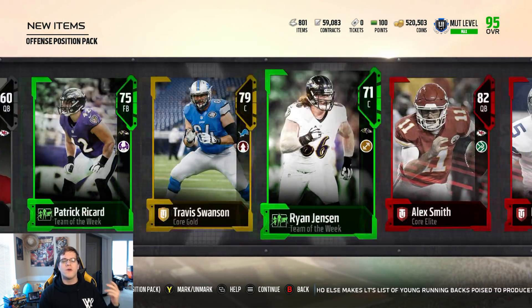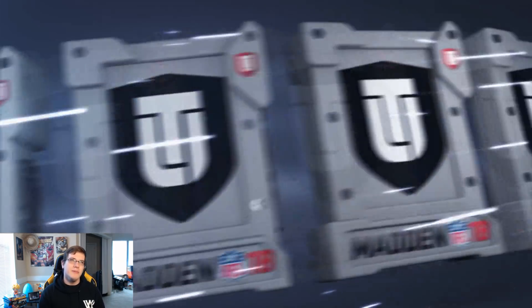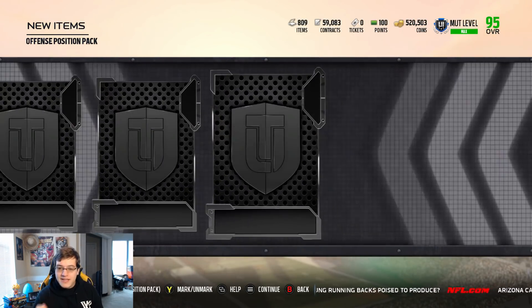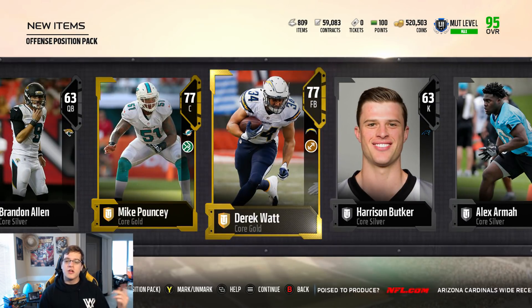We get a kicker. Come on, I don't want Alex Smith or Dan Bailey. Alex Smith — not really, don't really care for him. I care about pulling a quarterback, Deshaun Watson, that's all I care about. Janikowski right there — good pull — and nothing out of that pack. Let's keep it moving.